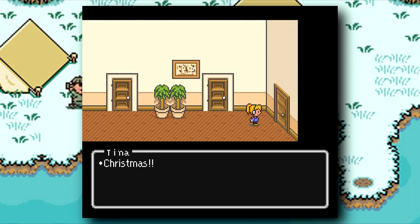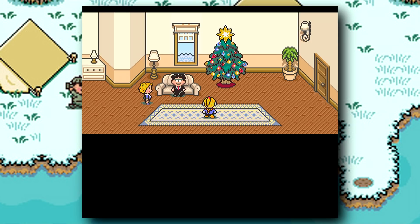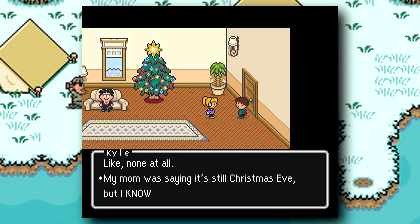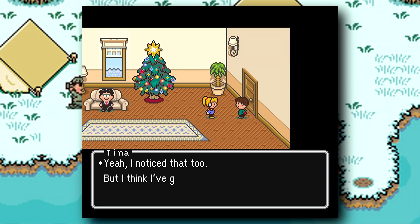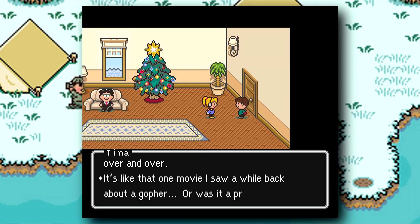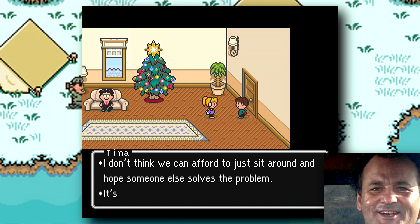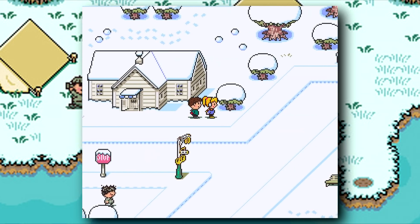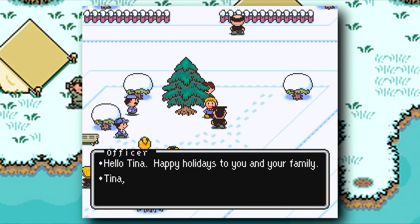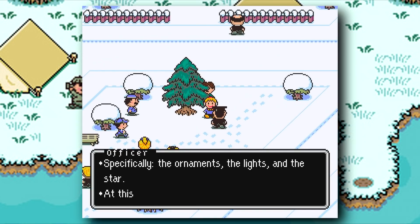She runs downstairs and is told she's delusional and that it's still the day before Christmas. Her best friend Kyle barges in and reaffirms that fact, mentioning his parents believing it was Christmas Eve and all the presents being gone. After putting two and two together, Tina deduces that this is the plot of a fairly popular movie from the 90s and that they're stuck in a time loop.